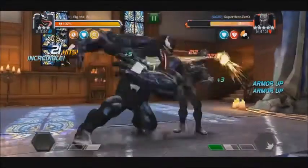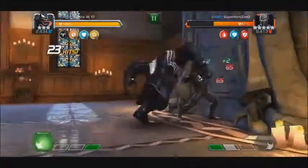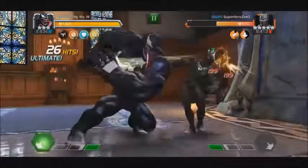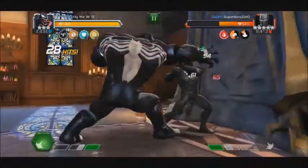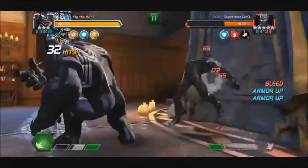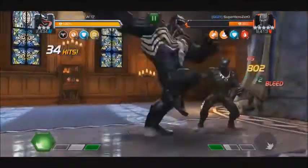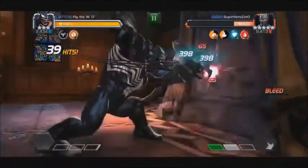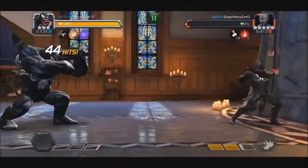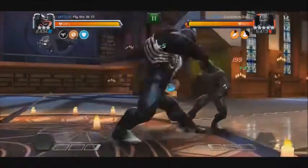Another mechanic that's fairly unique is the reflect armor he has. When he builds up those charges and hits you while those are active, basically any damage you dealt to him is going to be reflected back to you in a similar amount. That is going to ignore any armor up, including Iceman's ice armor — where normally it caps incoming damage at 5% — even if you have that active, it's going to ignore that.